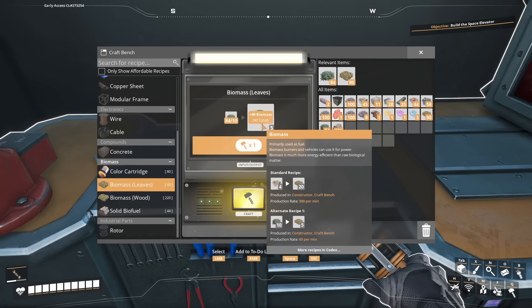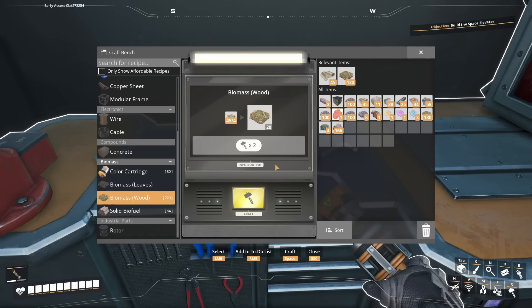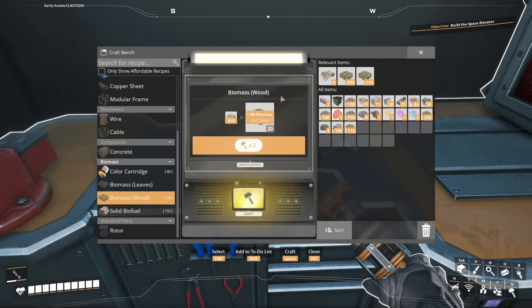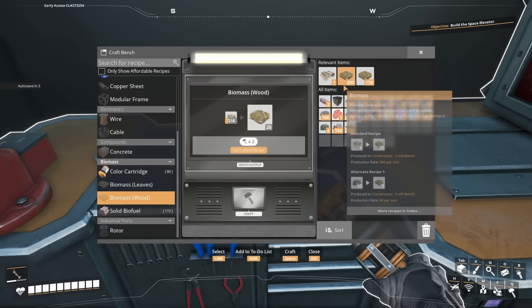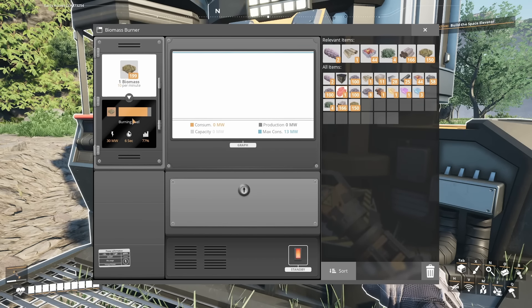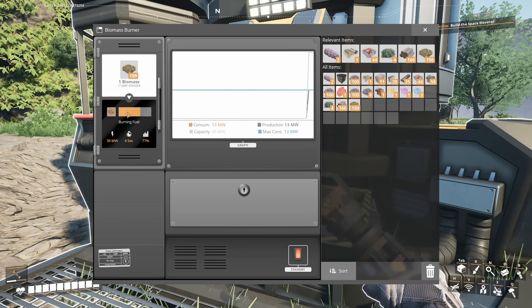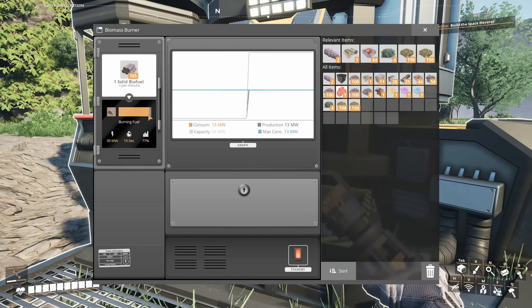You're going to be running around collecting a lot of biomass and wood, and you need to feed it into your hub's biomass generators. Now, you could just put leaves in there, but leaves will get chewed through very quickly and it's not an efficient fuel. Save your leaves, go to the crafting bench in your hub, and go down to where it says biomass leaves. You can craft your leaves into biomass, which is a much more efficient fuel. You can do that with wood as well — two different inputs that give you the same output.